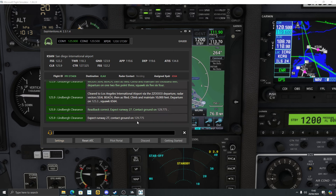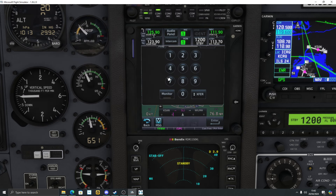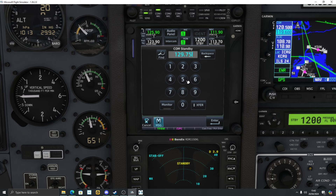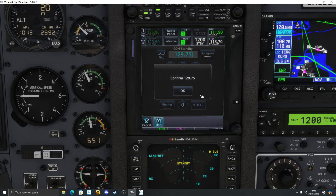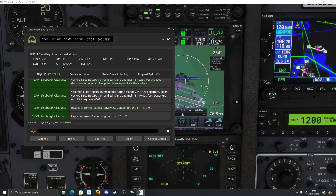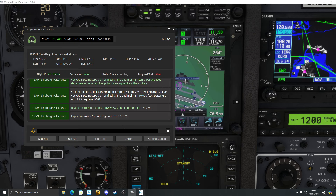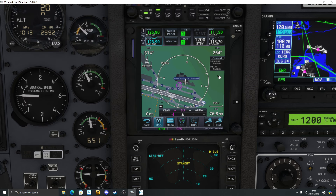I'm doing this part in desktop mode just to show you the interactions at the start. I need to tune to Ground — 129.775. The GTNXI makes it easy to enter frequencies. Note that Say Intentions gave 129.775 for ground, but the actual San Diego ground frequency is 123.9 — something to be aware of, still in beta.